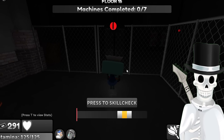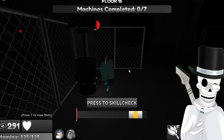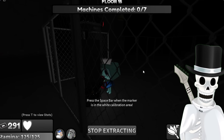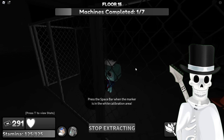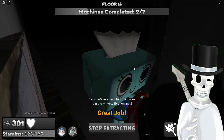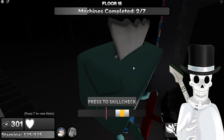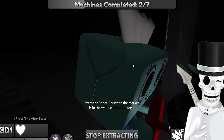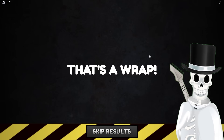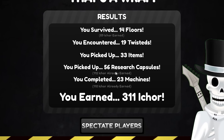It's a blackout - just consider it over. That was a Tisha - I thought that was Goob. Boxed in and Tisha - there is a good chance we actually survive this. However, the issue is I am at one heart. We have seven machines that we need to complete. That Boxing's gatekeeping me. No distractor, two tunes - let's raw dog it. I'm at a terrible location if I'm gonna die. And the shrimp came for me. I hate this game. 14 floors, 19 Twisteds, picked up 33 items, 56 research capitals, and 23 machines.